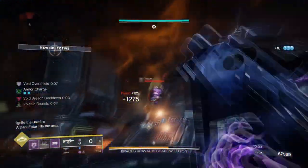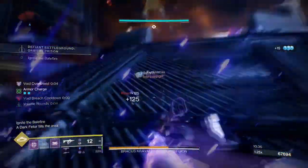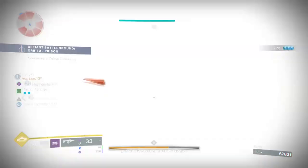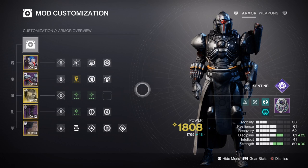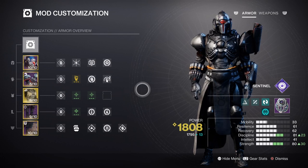Luckily, building this year has become a lot easier with major revamps implemented. The main stats to invest in will be Resilience, Discipline, and Strength. Resilience can be at Tier 6 to 10, since Echo of Cessation will create void breaches that grant class ability energy back upon use. Although Resilience should be higher, we are only using Barricades to trigger the Distribution mod for a flat 4% ability energy return. You can have it higher if you want more damage reduction, but it isn't required for the build to work.